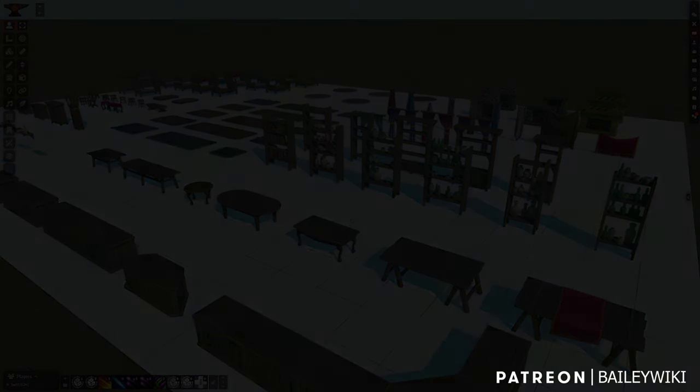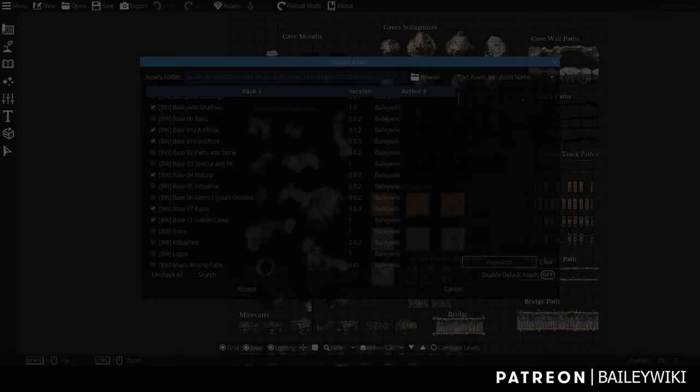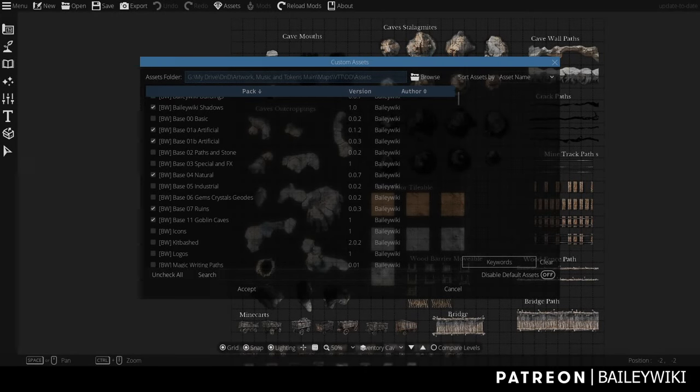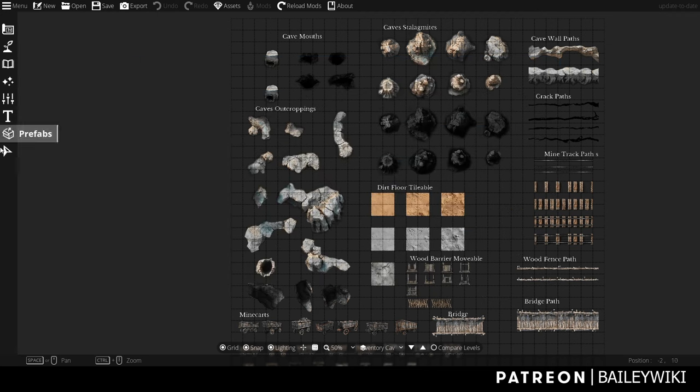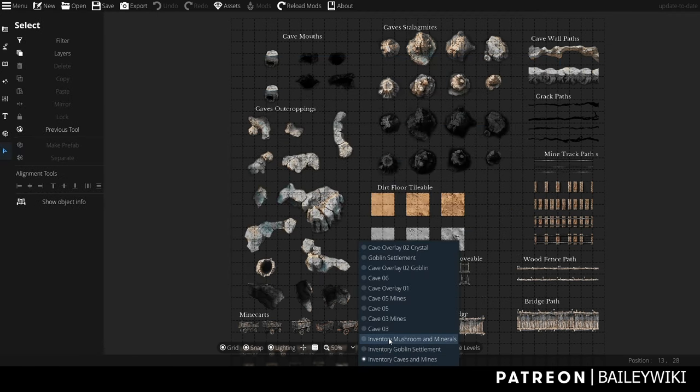For Dungeon Draft users, you get the caves and mines file to browse everything and see how things were built. The main new asset pack is 'Goblin Caves Base 11 Goblin Caves', but Natural and Artificial B and others were also updated — get the full list from the easy download table. Gems, Crystals and Geodes was also updated with increased colorability, in case you want to use those in your caves.